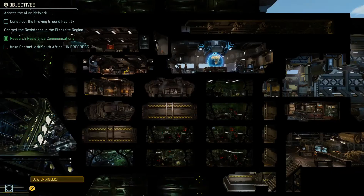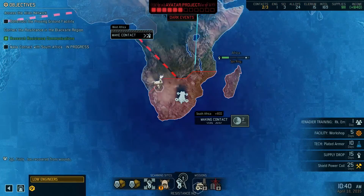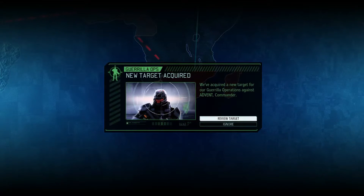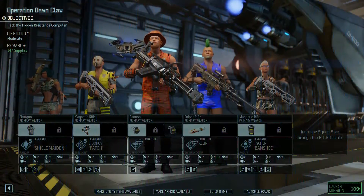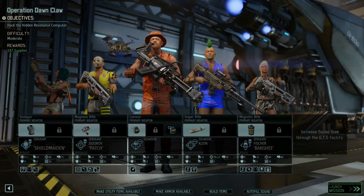Hello, I'm Scootoflove, welcome back to XCOM 2. Let's continue our campaign — we were making contact with South Africa and we'll need to move fast. Let's review these targets: East Africa resistance informant, hack the hidden resistance computer, moderated difficulty, 147 supplies. We need the supplies, so let's confirm and go. Our squad: Ranger, Specialist, Grandir, Sharpshooter, and a Rogue.